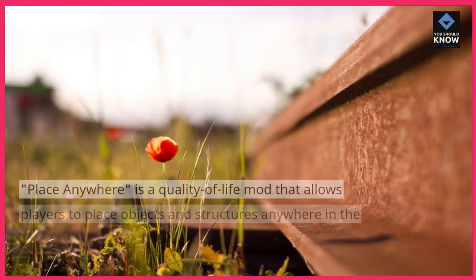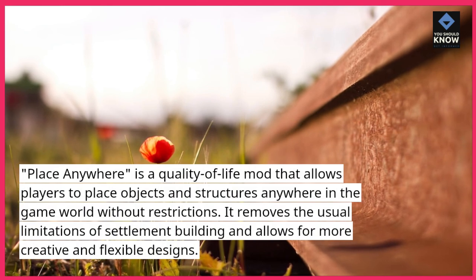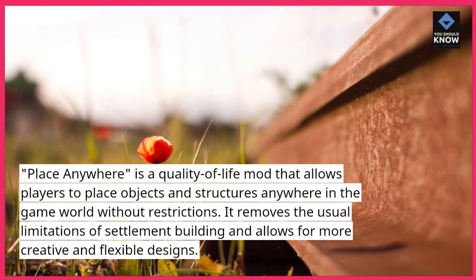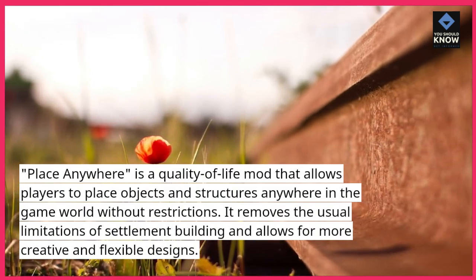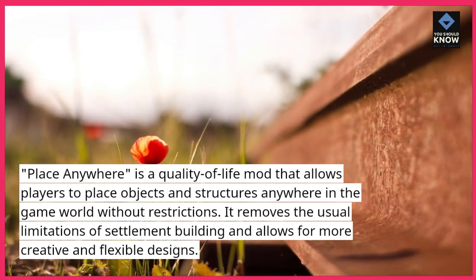9. Place Anywhere is a quality-of-life mod that allows players to place objects and structures anywhere in the game world without restrictions. It removes the usual limitations of settlement building and allows for more creative and flexible designs.